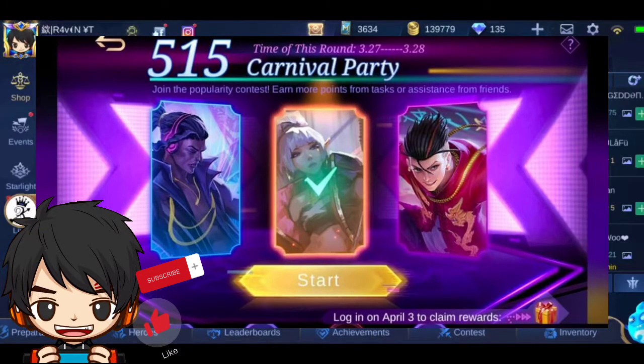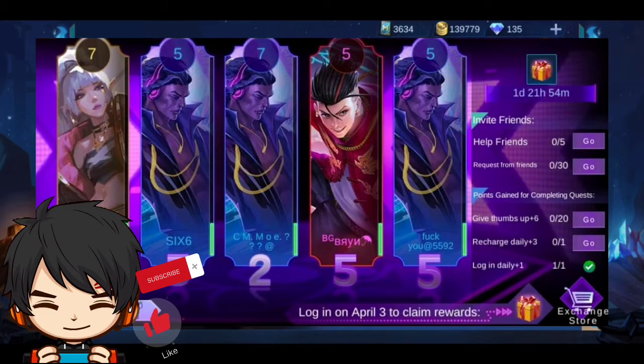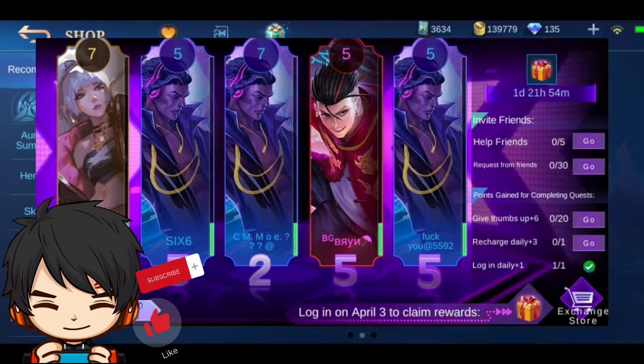This event — you can complete the first 515 Carnival Party and get rank 1 for 3 to 4 rounds, and get a total of 800 diamond promos. So we need to help each other in order to get the top 1 in this event.